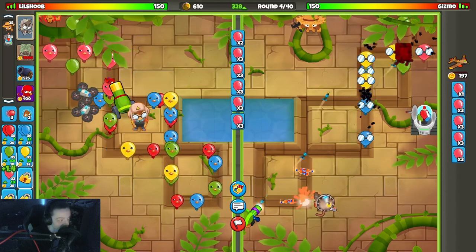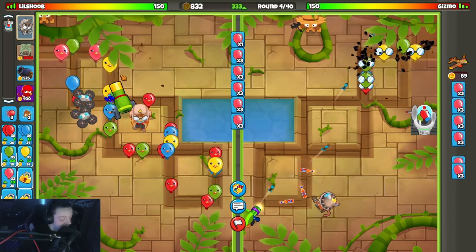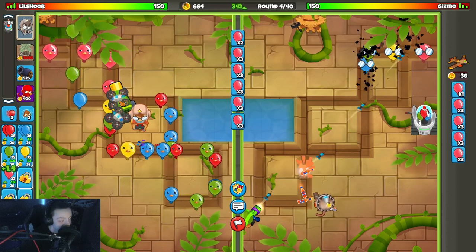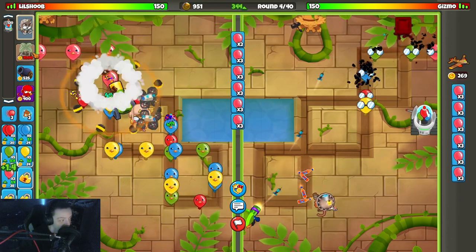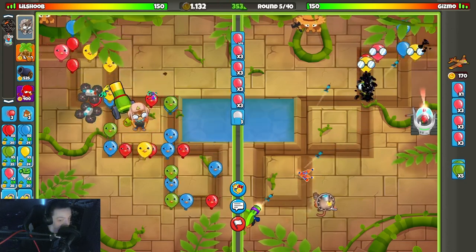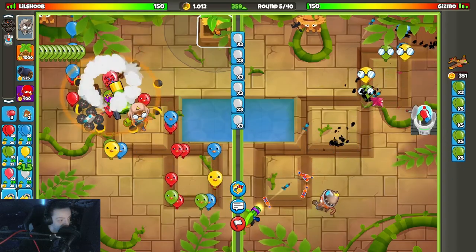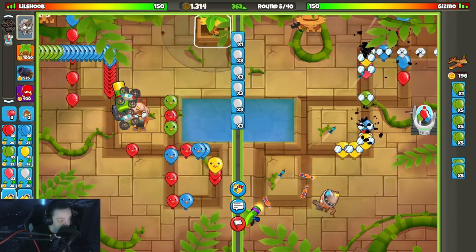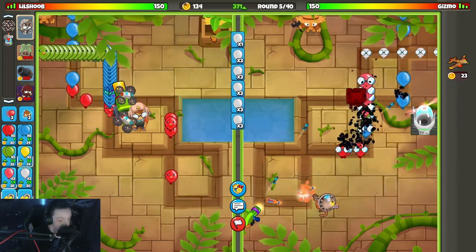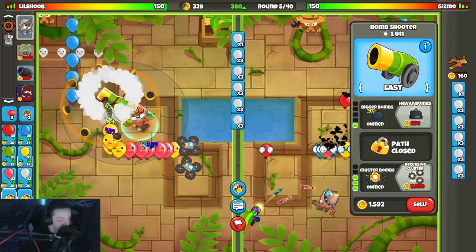Put a farmer down just so I don't forget. Can I hurt him? I think yellows will bother the dartling gun — I don't think he can handle them on his own. One more income, we get a farm here. White blooms are out, I'm gonna need heavy bombs here but I'm gonna deploy the drones before I do anything about that.